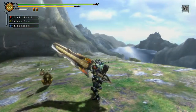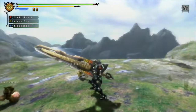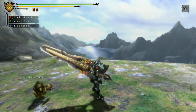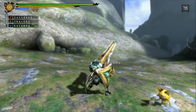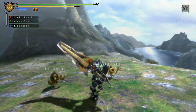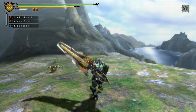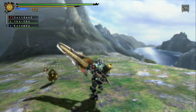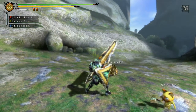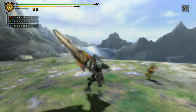Using A fires the gun part of the gun lance; using X uses the stabbing lance part. All lance moves can be canceled by a shot, but I'll cover lancing later. There are two different types of shots: the basic blast and the focus blast. If you hold R and hit A during a combo, you get a more precise, stronger charged shell — hold R then hit A, and you'll see it's a charge shot and a more focused blast.